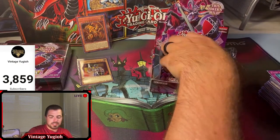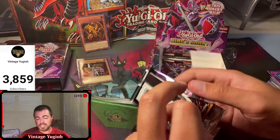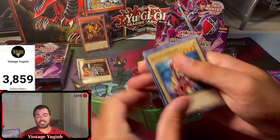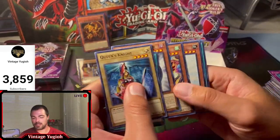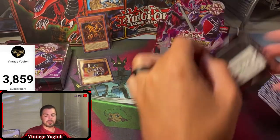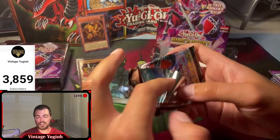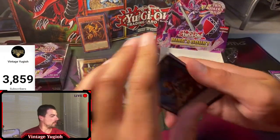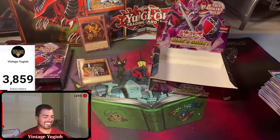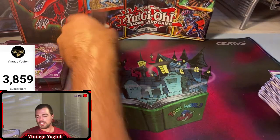I don't have a TCGPlayer link, but if I was a betting man my name is probably vintage underscore yugioh or vintage space yugioh - I have maybe 10-15 active items listed. I did dominate the duel - the guy showed up with random cards and kind of made his deck on the spot while I prepared. And we are through seven boxes now with one collector rare and the secret rare version of the Winged Dragon of Ra.